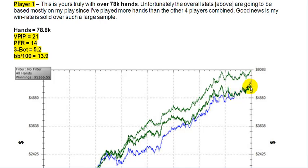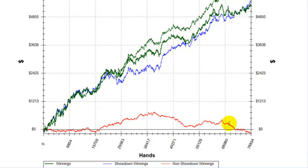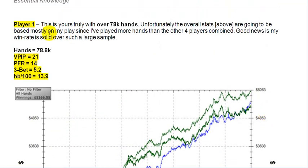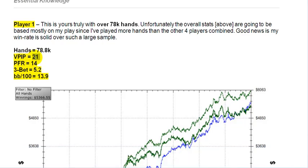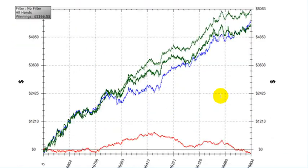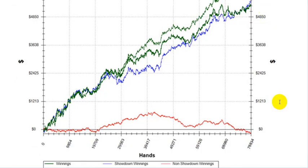The blue line shows his winnings per showdown, and the red line underneath is his winnings without a showdown. This is the author himself at 7,000 to 8,000 hands. He's playing 21% VPIP irrespective of position, with a 2-3 VPIP to PFR ratio, 3-betting right at 5%, and his win rate was right at 14 big blinds per 100 hands. Very impressive, solid stats — this is a professional player. Over 7,000 to 8,000 hands he won around $6,000.